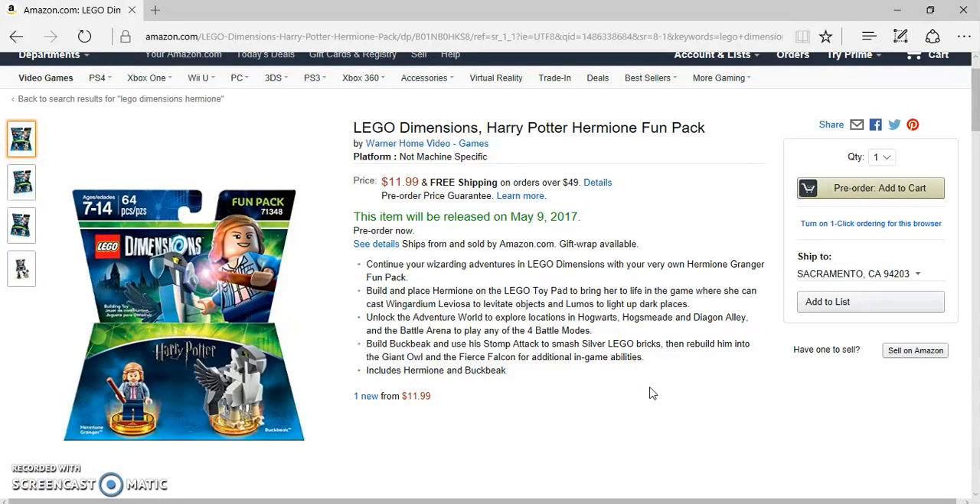If you saw her trailer, she has intelligence as well. You can unlock the Adventure World — and you only need her, you don't need the team pack. You can beat the game and do all the Battle Arena. Then there's Buckbeak, and apparently Buckbeak can smash silver bricks, but Hermione can probably do that as well, like all the other Wizarding World characters.